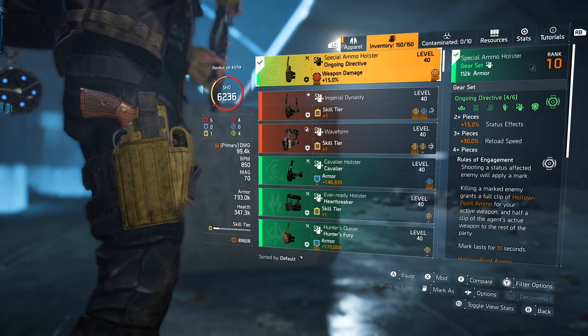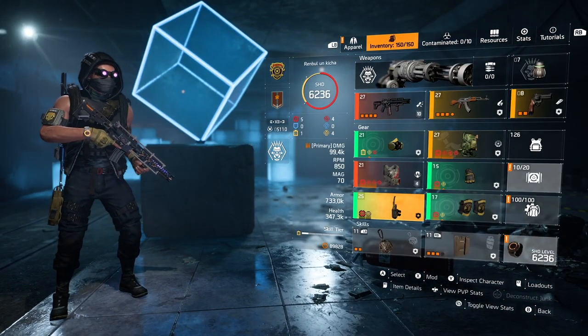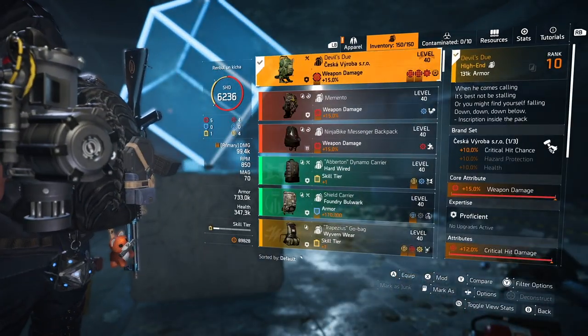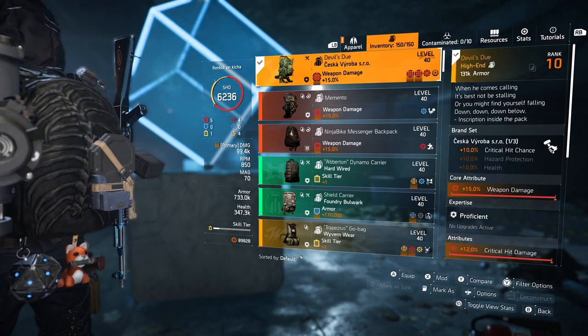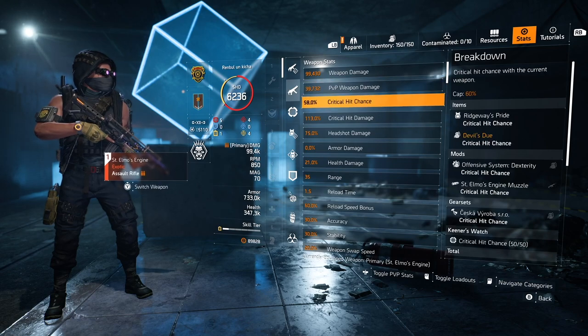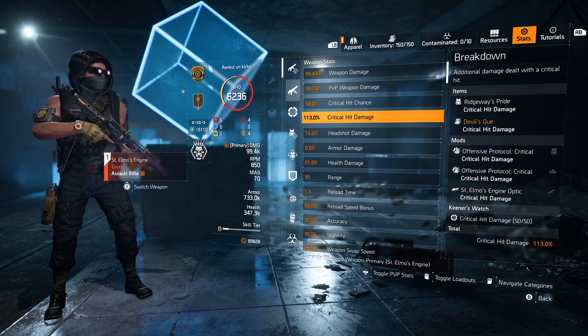I'm using four pieces from the Ongoing Directive Gear Set. The main thing here is that you get increased status effect and reload speed, which increases your DPS output instantly. That helps with Clutch really well because you spend less time in the reload animation and can shoot much more frequently.